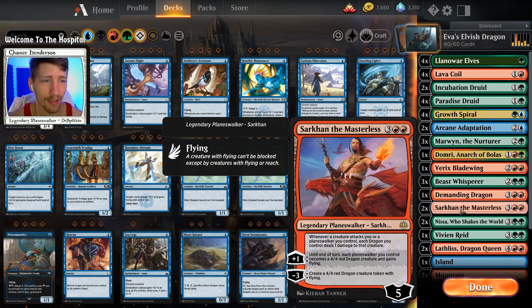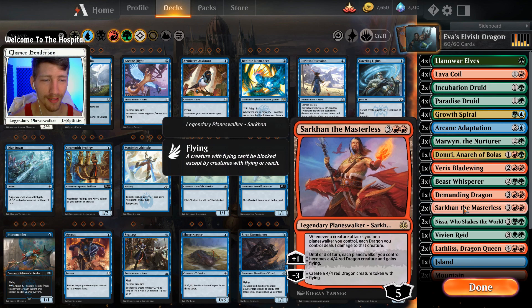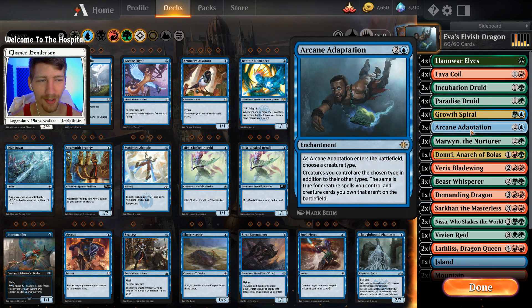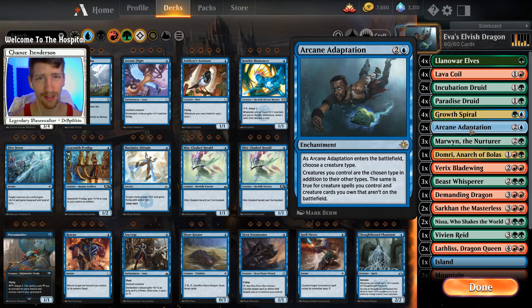She came to me yesterday and said, 'Hey, have you tried making a new version of this deck?' Her elvish dragon deck, when she made it two sets ago, was a bit atrocious. However, now with things like Sarkhan, which makes your dragons a hell of a lot better, it's a lot more viable and a hell of a lot of fun - especially when you get the combo to go off with Arcane Adaptation and Sarkhan. It is just absolutely awesome.